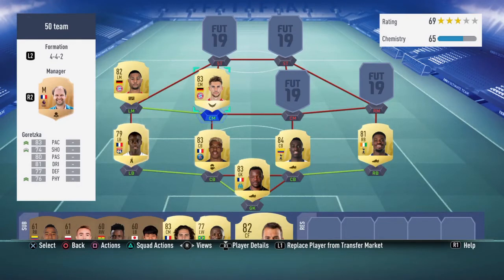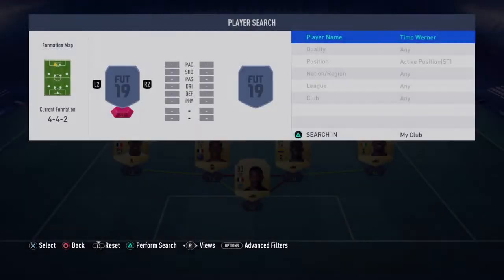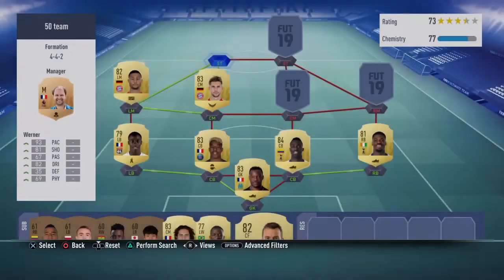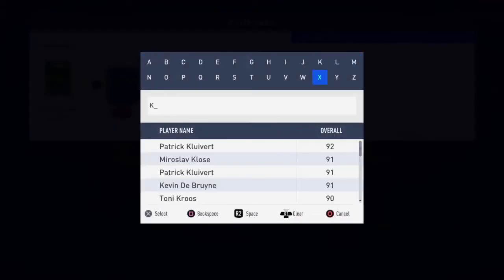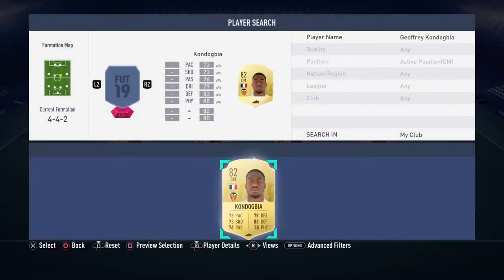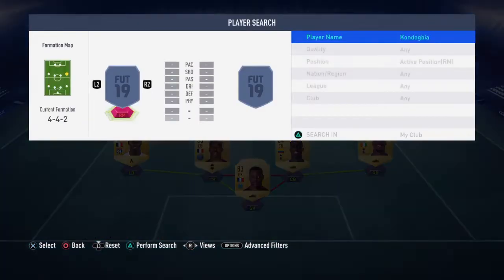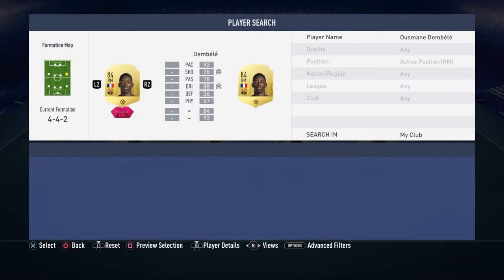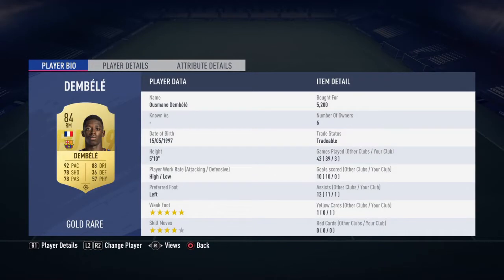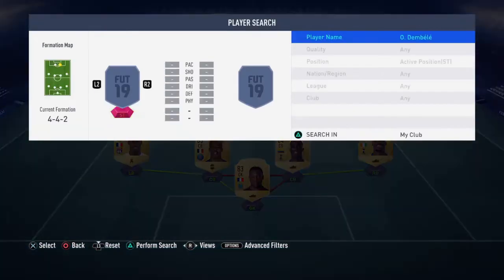Your center midfielder is going to be Goretzka — for me, this guy is one of the best all-around players in the game, and for the price he has he's amazing. Completing the Bundesliga links is going to be none other than Timo Werner — Werner the burner — this guy is just incredibly fast and he's gonna score a lot of goals for you. Your other center midfielder is going to be Jeffrey Kondobia — a box-to-box midfielder who's just incredible. Make sure you buy the French version because we're gonna link him with two other French players. The first one is the absolute monster, Ousmane Dembele — five-star weak foot and four-star skill moves, a super player for the price he has.